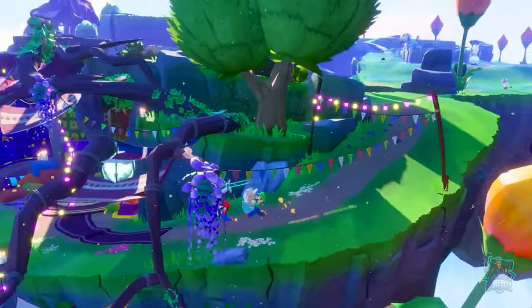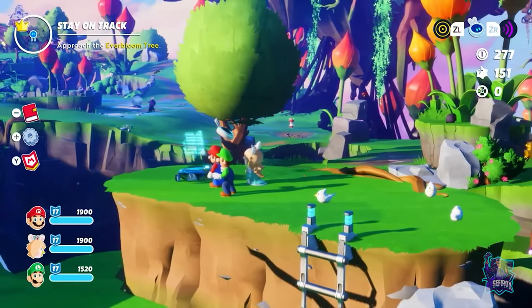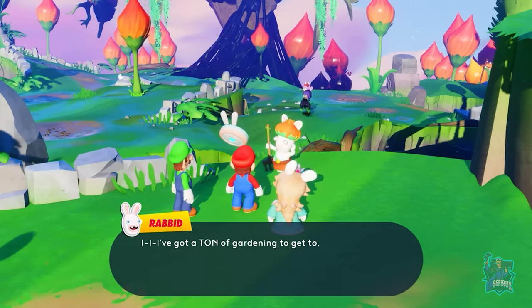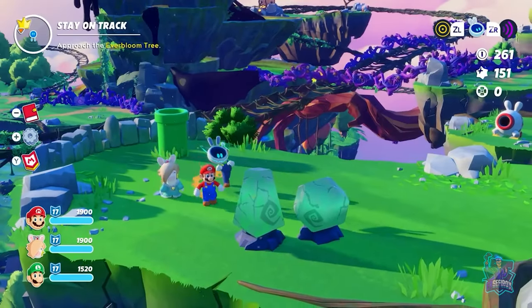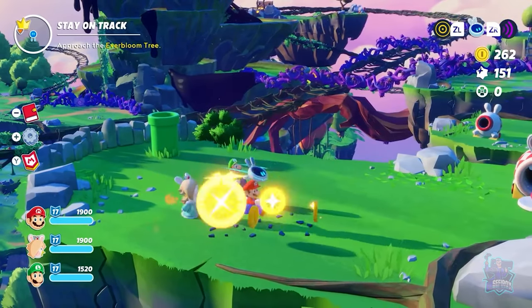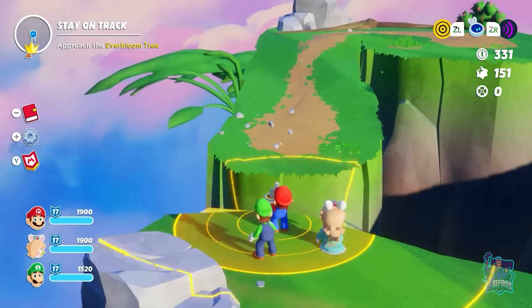Terra Flora, like all the planets of Mario plus Rabbids Sparks of Hope, is packed with secrets, collectibles to gather, puzzles to solve, and wacky NPCs to talk with. With the help of people, heroes can interact with the environment in various ways to uncover secrets or reveal a hidden path to new zones.